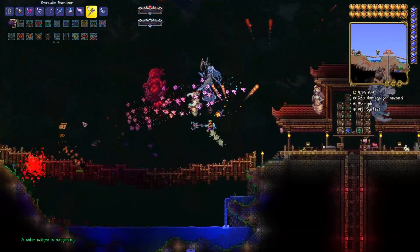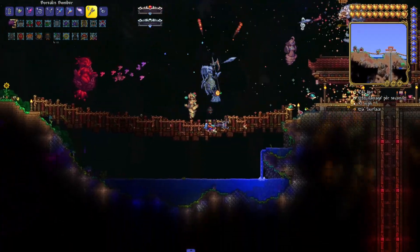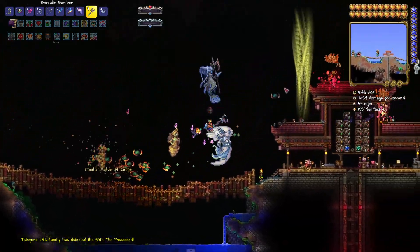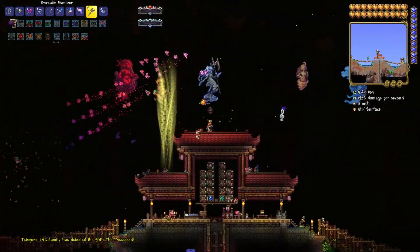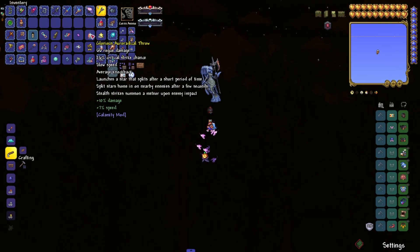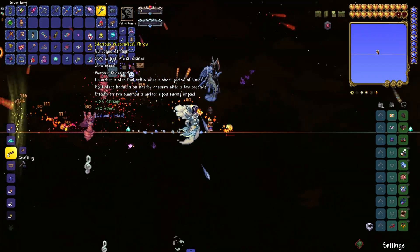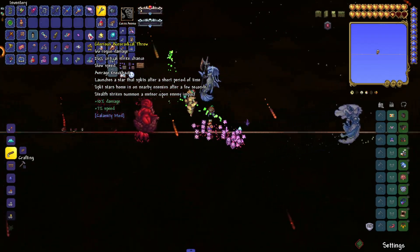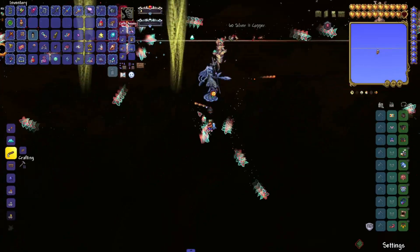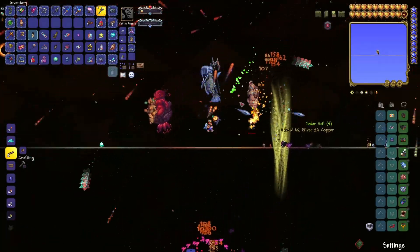I can test it out on some Solar Eclipse enemies here. My butterflies are kind of wrecking house already. These Aureus Bombers do seem to be doing a pretty good amount of damage. We also got the Glorius Auroractrial Throw — a throwing weapon that launches a star that splits after a short period of time. The split stars home in on nearby enemies after a few seconds. The throwing class has some super cool and unique items. I'm very excited to eventually play with the throwing class.